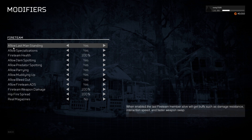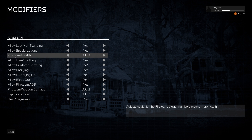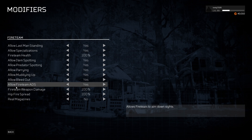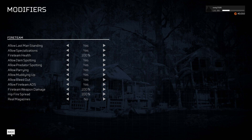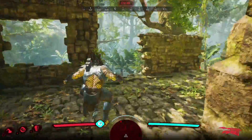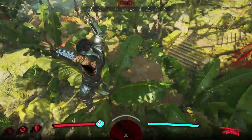What stuck out to me most is the custom match options for Hunt mode. They give you things like Classic Hunt — the classic Predator versus fireteam match — Hardcore Hunt, a more intense version for experienced hunters, and Lunar Shooter, where it almost feels like you're on the moon with low gravity.